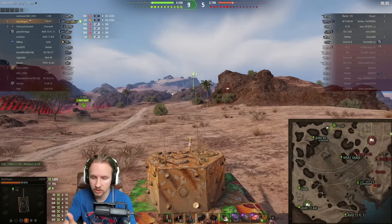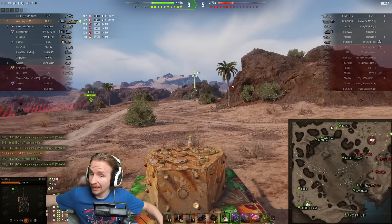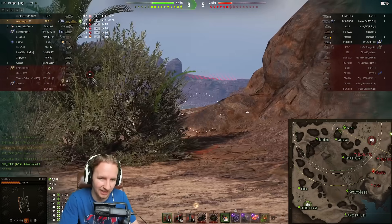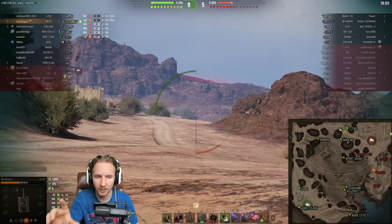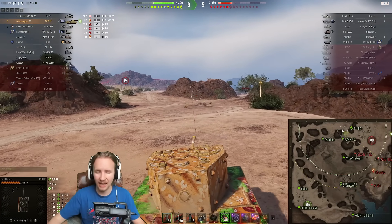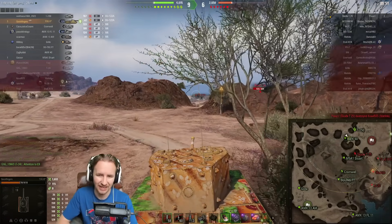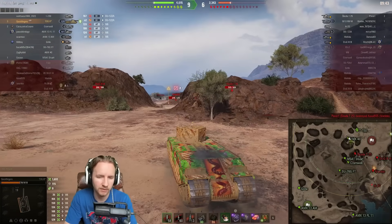The only thing that will hold players back is if they don't have the confidence to just go in and engage those tanks and land those shots. By far the most frustrating thing in the TOG is maps like Empire's Border, where it's really long and you have to drive a kilometer before reaching the front. Then you're rolling the dice that tanks will even end up on your flank. Three-marking the TOG is really simple — just know where the hot parts of the map are and get there before the action has cooled off.